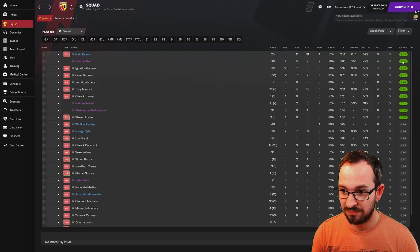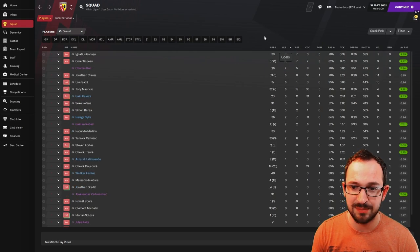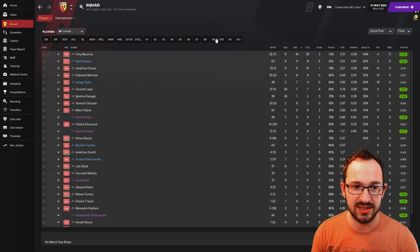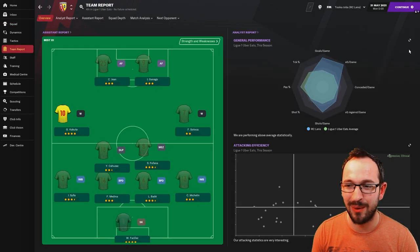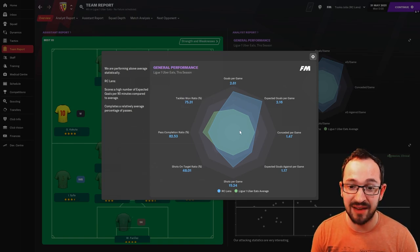RC Lens squad - decent amount of players getting nice ratings. Best player was Kakuta with six goals and 11 assists. Biggest goal scorers: Ganago and Jean with 35 and 30. Biggest creators: Mauricio and Kakuta with 19 and 11.